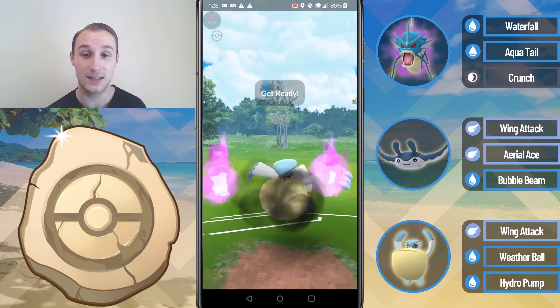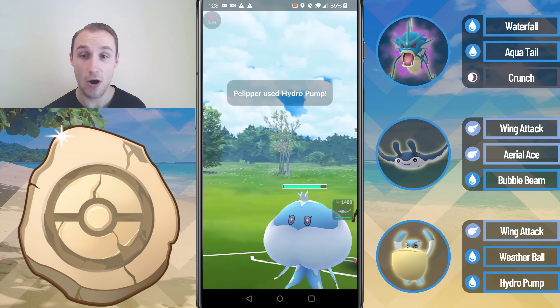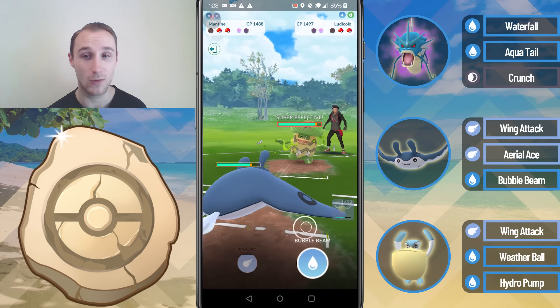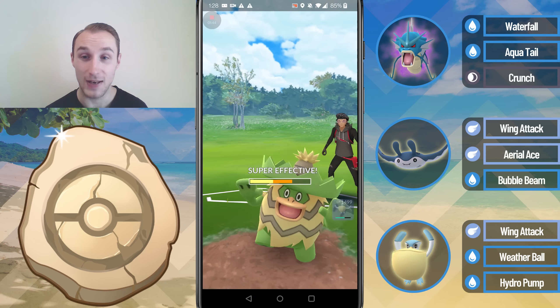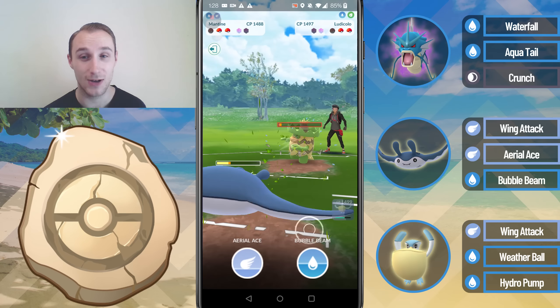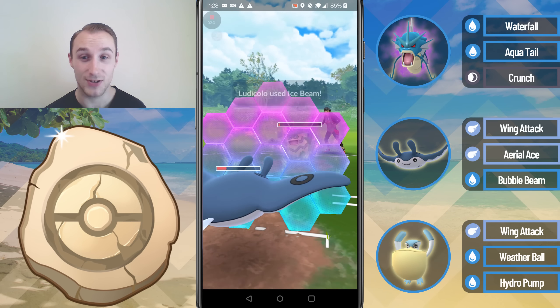They come in with Jellicent — here is a matchup where it would be a lot better if I had Hurricane. We land the Hydro Pump and it does a solid amount of damage, but Hurricane would have obviously been a lot better. I go for an Aerial Ace against this Ludicolo and we land it — it does a decent chunk, but Aerial Ace is a pretty rubbish move, and Mantine is fairly bulky so it doesn't do much damage at all.